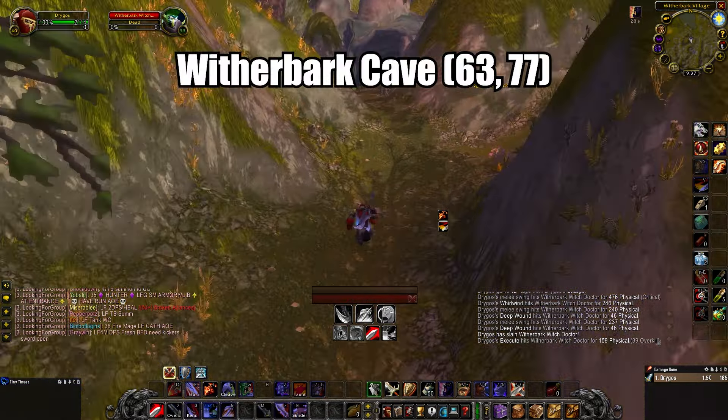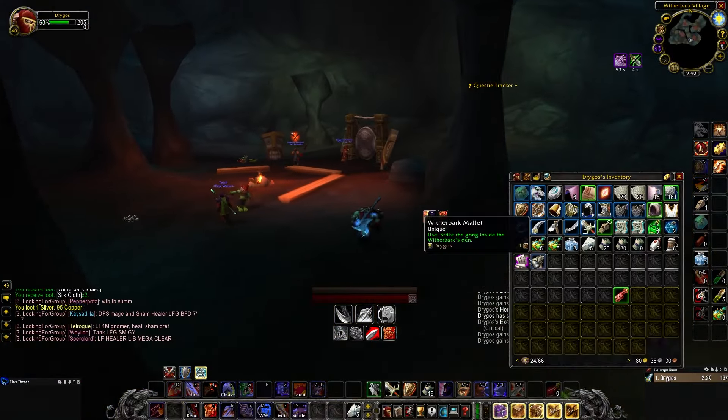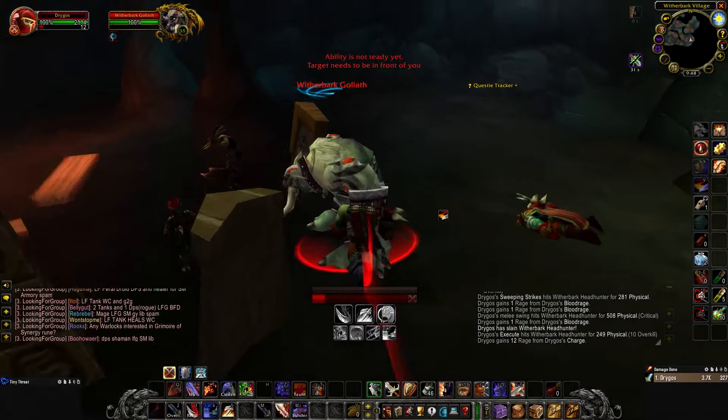Once you have the mallet, enter the Witherbark Cave located at 63,77. Go inside and locate the Witherbark Gong. Clear out the trash around it, and when you're ready, hit the gong with the mallet to spawn the Witherbark Goliath and his two adds.